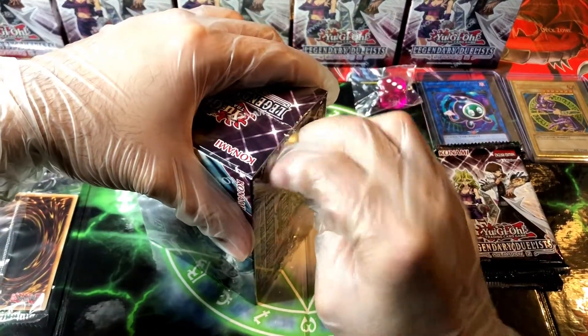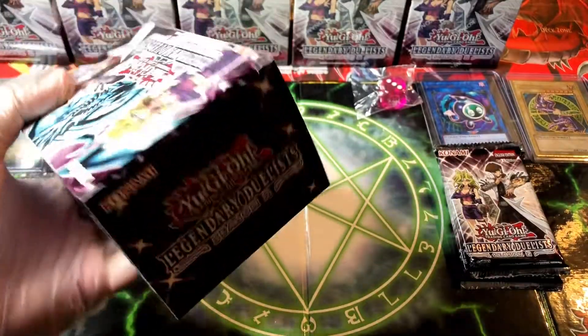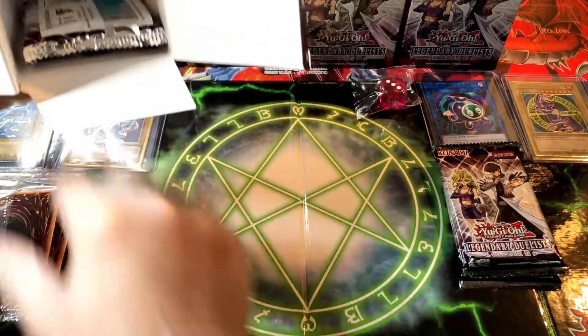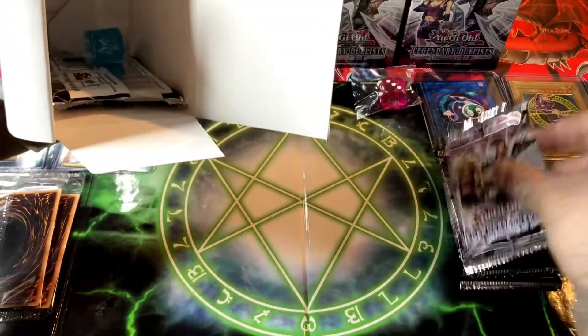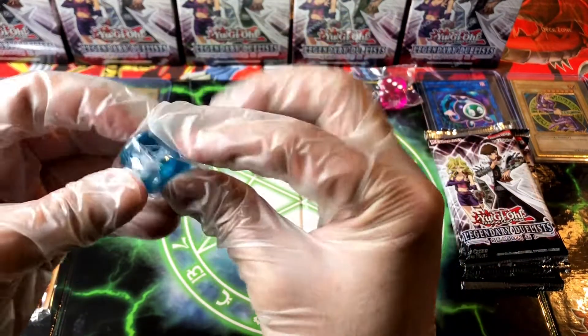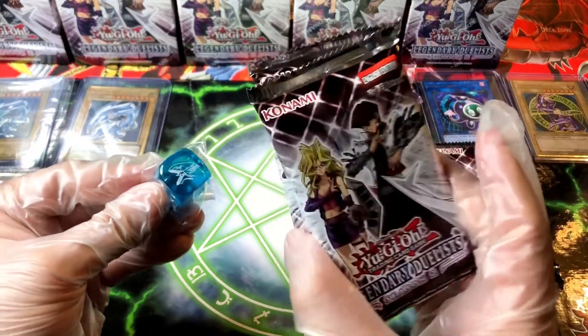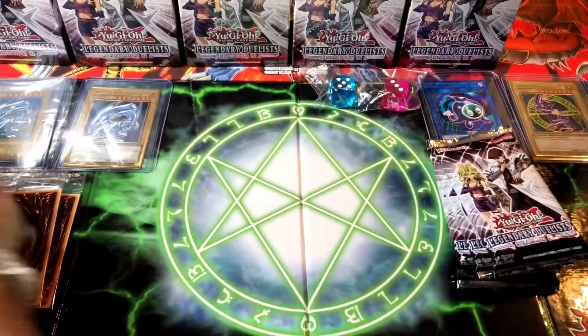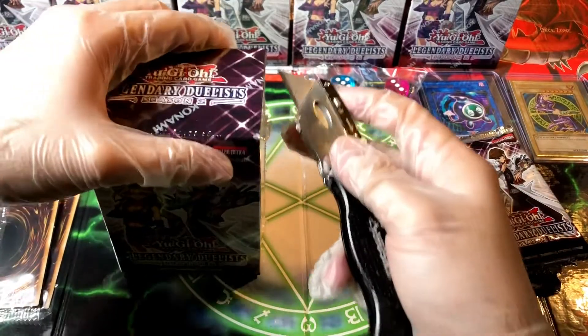We're gonna leave the promos to the side and check them first before opening packs. These boxes are not as hard to open as the Korean LOB packs — those were so hard to open. Second box: we got another thick pack and the Blue-Eyes dice. That means something, bro — those two packs have some Blue-Eyes. Since we're doing a random opening, we won't know which packs have the Blue-Eyes.